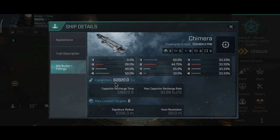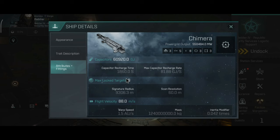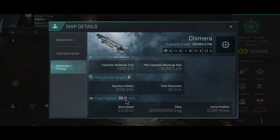60,000 capacitor, almost 61,000. Capacitor recharge rate: 1,860 seconds. Recharge rate per second: 81.88. It can lock 8 targets. Signature radius: 9.3 kilometers. Scan resolution: 60 meters. Flight velocity: 88 meters per second, which is a little bit slower than the Mimatar - after all the Mimatar carrier is actually the fastest, I believe. Warp speed: 1.5 astronomical units per second, comparable to the other carriers and dreadnoughts.